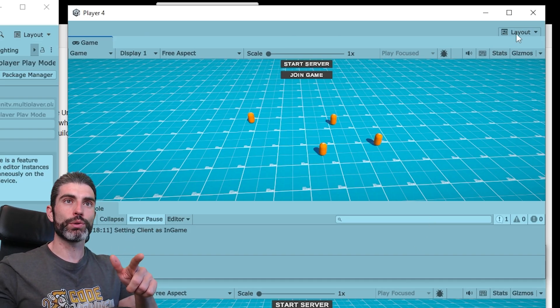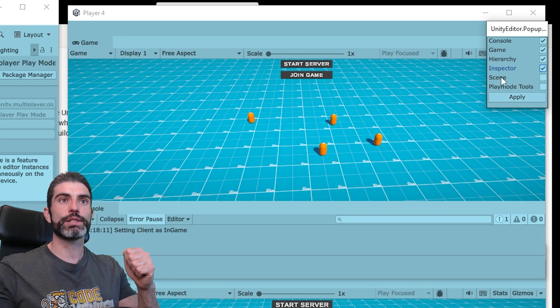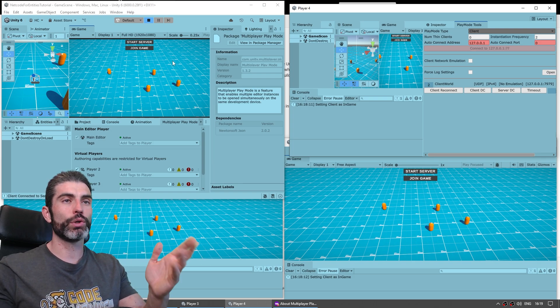Up here on each of the separate windows, on the top right corner, there's a layout button, and over here I can enable all kinds of things. Right now it's only showing the game view and console, but we can enable the hierarchy, inspector, scene, play mode tools, and so on. And with that, it's pretty much just a completely separate, completely equal, brand new Unity window.